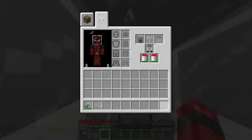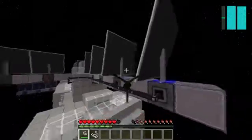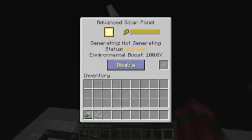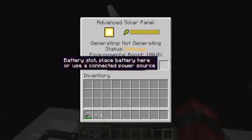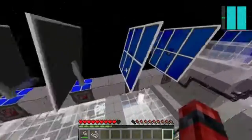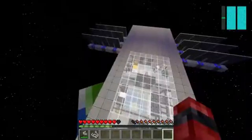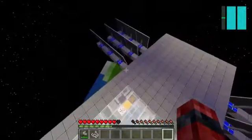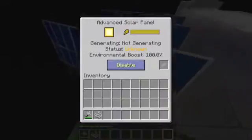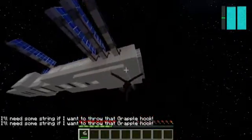Up here we can see the advanced solar panels. Each one has a slot where you can charge a battery. These panels can only operate when facing the sun and they provide most if not all of the power for the space station. The mod does allow you to use nuclear reactors but we felt they'd be too dangerous on the space station.